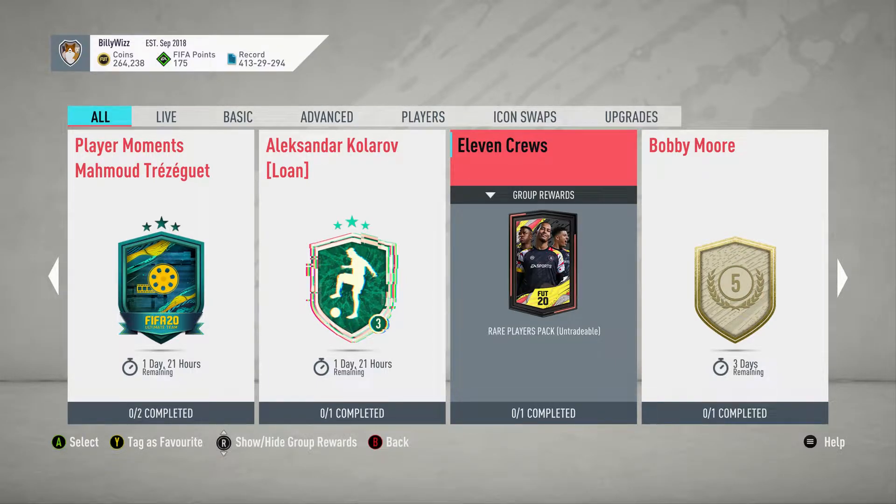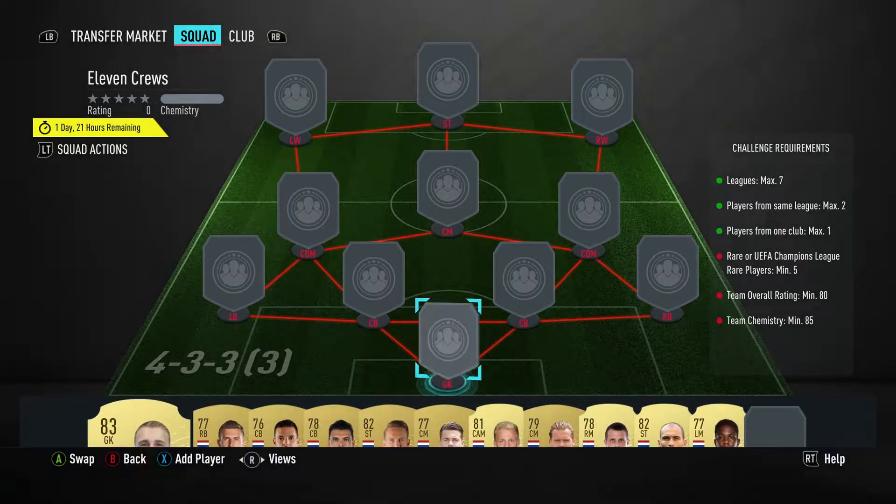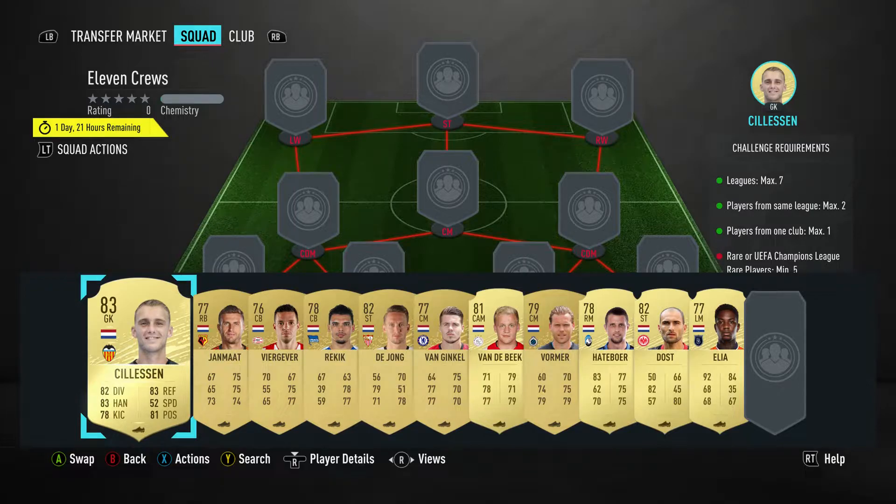Billy with Gamer back online and we're doing the 11-chemistry SBC — we get a rare players pack. It is untradable, which is always a dampener from FIFA. A 50k pack for 10k, but it's untradable. Well, that isn't bad.